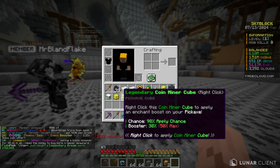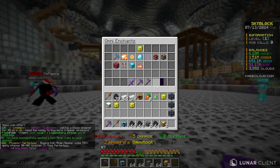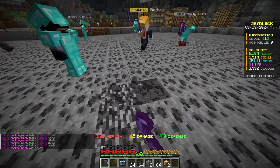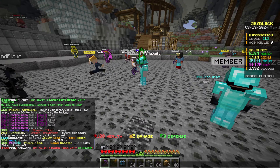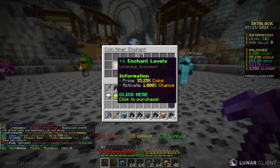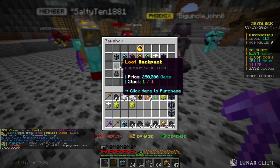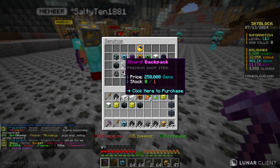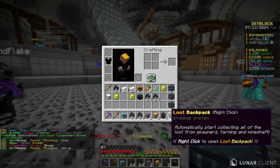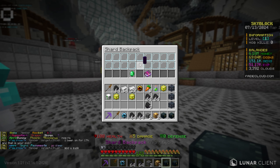I also have 20 elite keys and five master keys from those loot boxes. Opening them I got enderman spawners, zoglin spawners, and some blaze spawners. From the legendary cube boxes - wait, I accidentally applied a dragon burst cube but it didn't work. But a 98% apply chance coin miner cube for a 38% boost - that's insane! A 38% coin miner boost means 153,000 coins now. I'll be funneling all my levels back into coin miner.